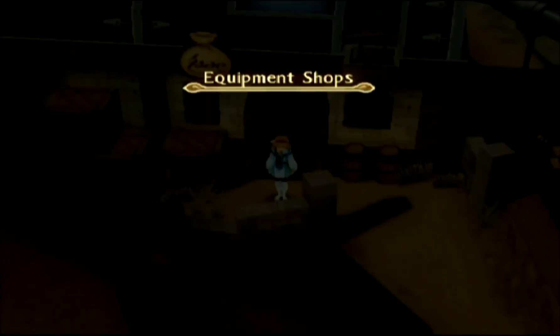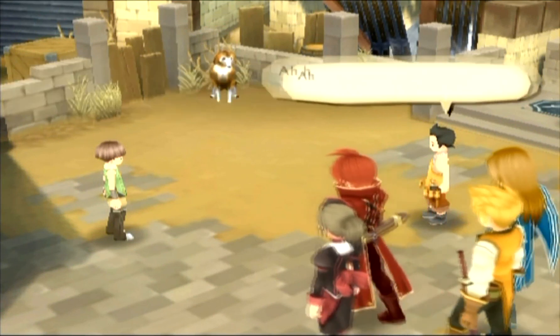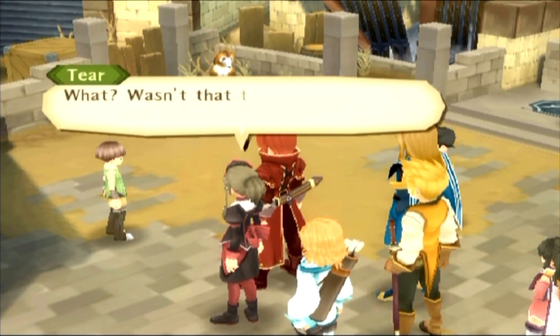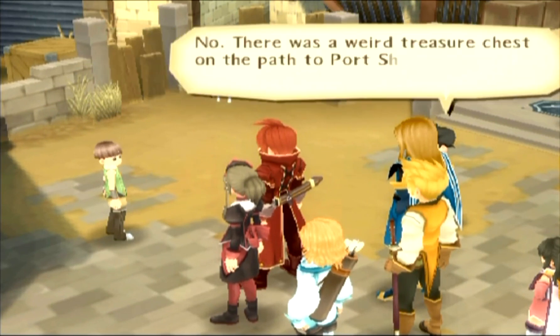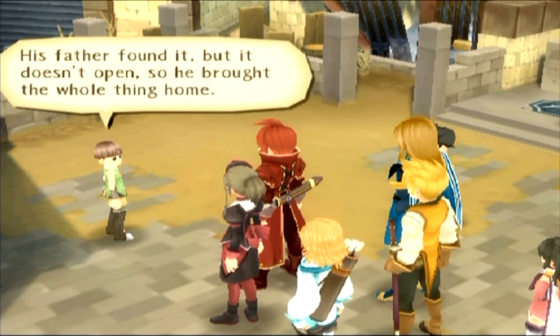Anyways, let's go and get the next piece of the stone fragment thing. We want to come over here now. 'Stop right there, evil man!' 'Take this — Abyss Red, my special attack! The embrace of heartless silver that doth carved the barren wilds.' 'Wasn't that the same as one of the lines on the ancient scroll?' 'Hey kid, did you think up that special attack by yourself?' 'No. There was a weird treasure chest on the path to Port Sheridan and those words are written on it. His father found it, but it doesn't open, so he brought the whole thing home.' 'This is it — see? It's locked, it doesn't open.'